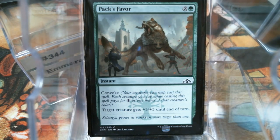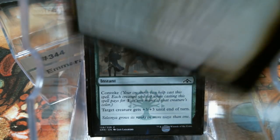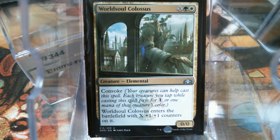Pax Favor — another one I had. I actually got a playset of these in my pre-release pool, probably should have played them. But anyway, it's another combat trick you can just pull up out of the blue. The World Soul Colossus is just a big guy — it's however big you want him to be, based on how many creatures you've got. And we're going to have some creatures here.